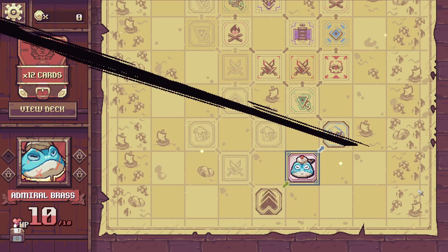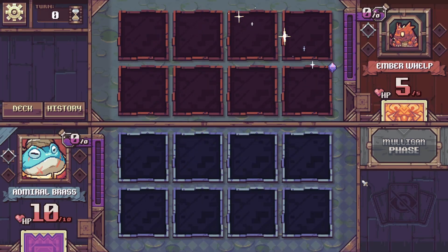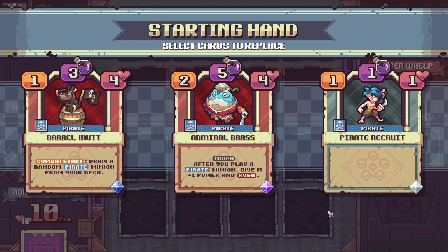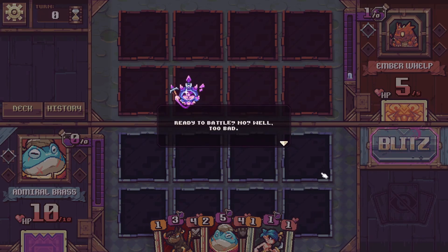This game just looks fantastic — I've missed it and I've been so excited to start. There's a prism gem mechanic where the person not going first gets extra energy, which is interesting. We do our mulligan, keeping a good top deck curve. Then the in-game tutorial pops up again: 'Ready to battle? No? Too bad. Don't cry, I'll teach you the rules.'